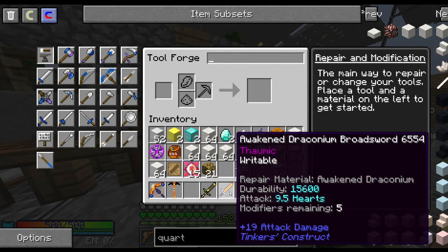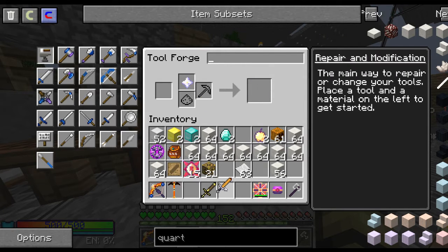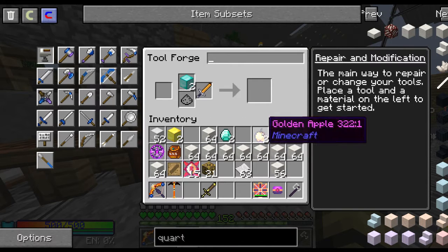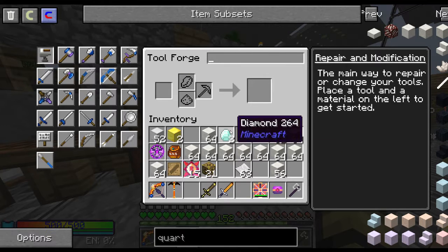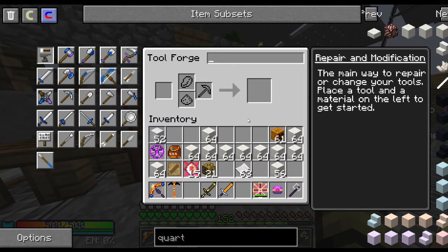Looking at these two: this one has 4 attack damage and this one has 19. But the modifiers are very different. The first step is putting Nether Stars on both for the extra modifiers — we're going to max them out. This is pure personal preference; we could either go for max attack damage or go for things like Fortune, Looting, the capacitor, and all that.